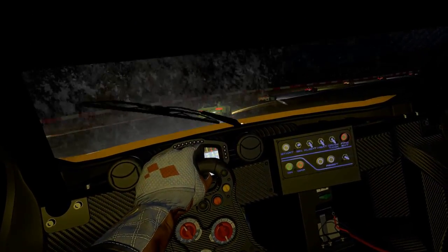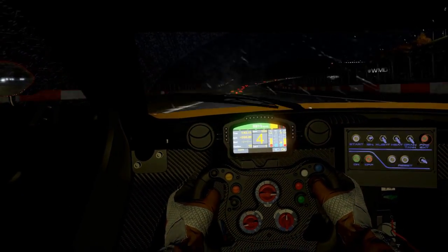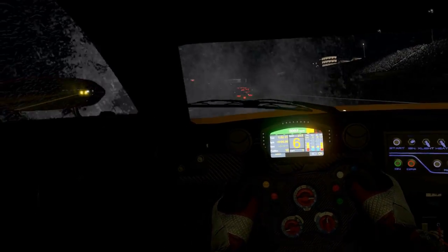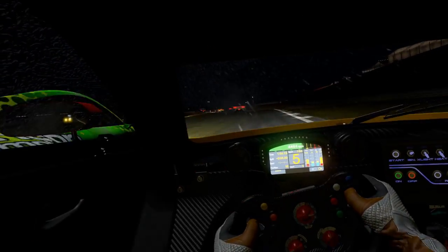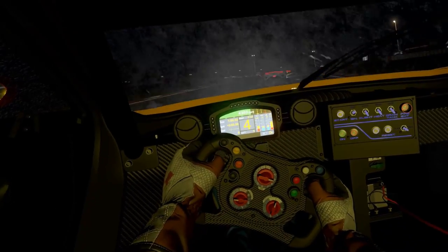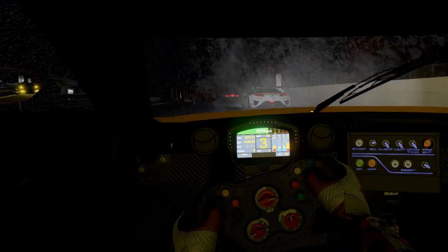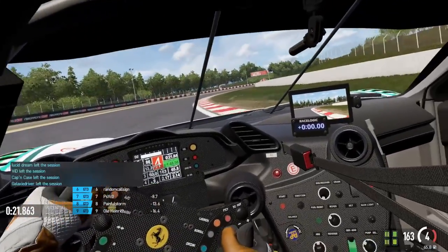The starting safety rating is U, so you will be unclassed. The more clean races you have, it will progress naturally through other letters starting from F, then E, D, C, B, A, and lastly S, which is the top-most safe rating you can have. To progress you need to complete races cleanly — avoid crashes, don't cause them, and try not to be on the receiving end either. It works very similarly to iRacing with some differences.